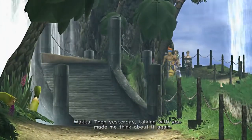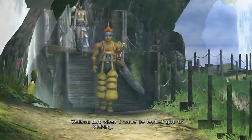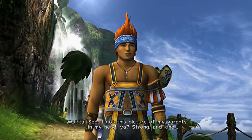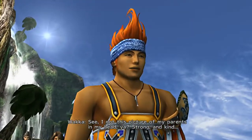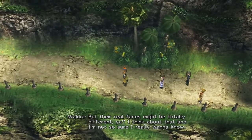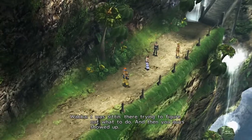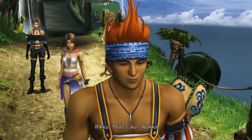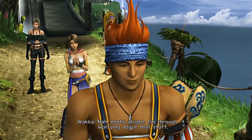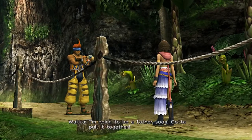Then yesterday talking with you made me think about it again. Chapu used to play in this cave so I thought maybe he found a sphere here. But when I came to look I got to thinking — I've got this picture of my parents in my head, strong and kind, and those are the parents I imagined. But their real faces might be totally different. I think about that and I'm not so sure I really want to know. I was sitting there trying to figure out what to do, and then you guys showed up. That's our Waka. The sphere might still be somewhere on the island — should we look for it? Nah, that's alright. What's past is past. I'm gonna be your father soon, gotta pull it together.